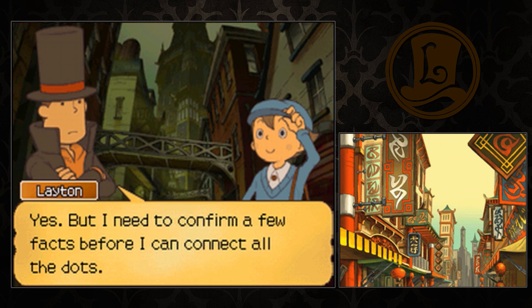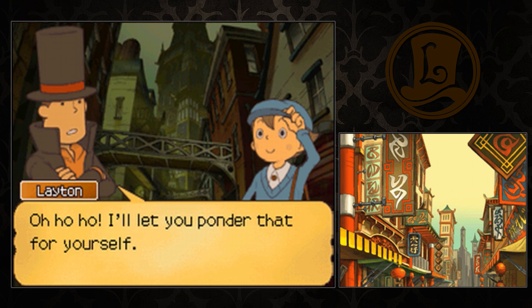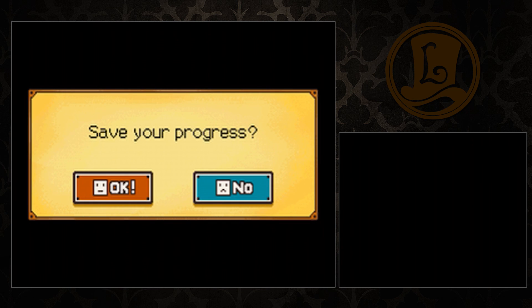Yes, but I need to confirm a few facts before I can connect all the dots. Then that should be our next move. Where to, Professor? Oh, I'll let you ponder that for yourself. But first we should head back to the hotel - Flora and the other Luke are waiting for us there. Well, that was a lot of dialogue, and a lot of it was presented on us unexpectedly. Like, oh, we were actually colleagues, Layton - and also I had a crush on your girlfriend, but no one knew that until just this moment. But also I'm in the future and half the people you spoke to weren't actually them but Don Paolo. Anyway, stay tuned for the next episode next week, have a fantastic Friday and a great weekend overall. See you Monday! Bye!